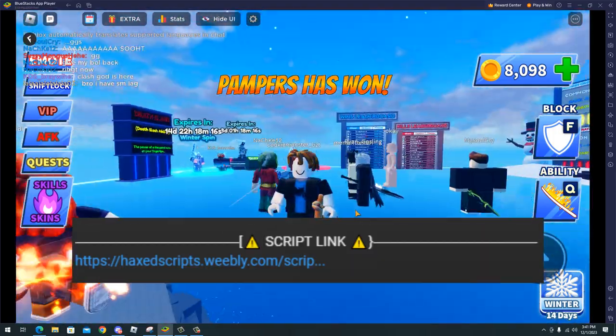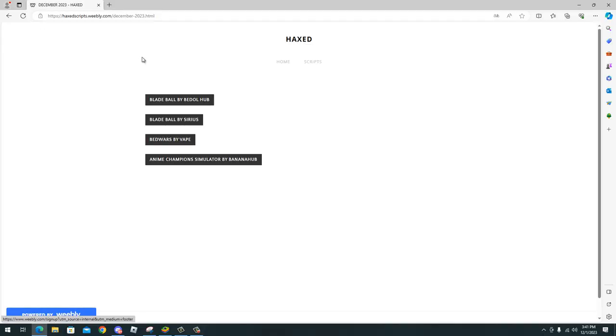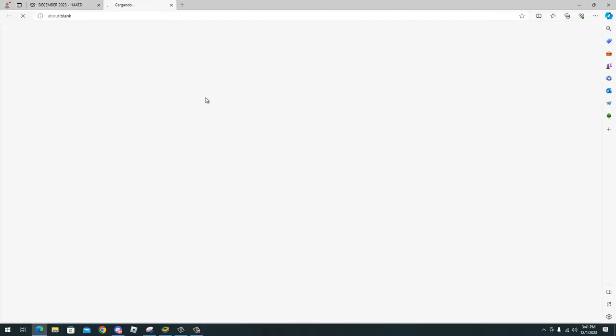All you have to do is go to my description, go to my website, click blade ball by battle hub, complete the steps and copy the script.